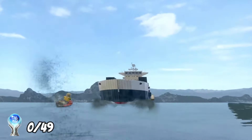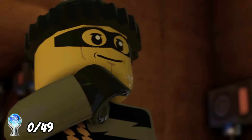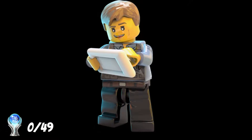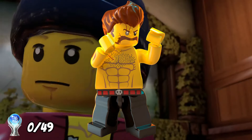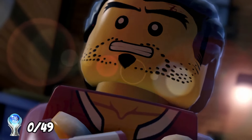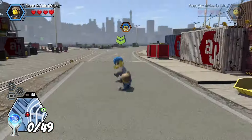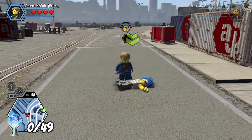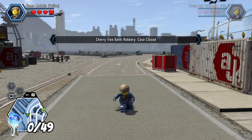Lego City Undercover has a total of 15 story missions. I won't go too in-depth in the story, but I'll give you a brief overview. You play as Police Officer Chase McCain, who is looking to capture the recently escaped Rex Fury. During the course of the game, you go undercover — it's literally in the name. You infiltrate loads of gangs and try to hunt Rex down. I actually found the story really good, very enjoyable and engaging. We got a ton of trophies along the way, as with all Lego games — you earn a trophy for every story mission you complete, and we picked up our first two trophies for completing the first two missions.